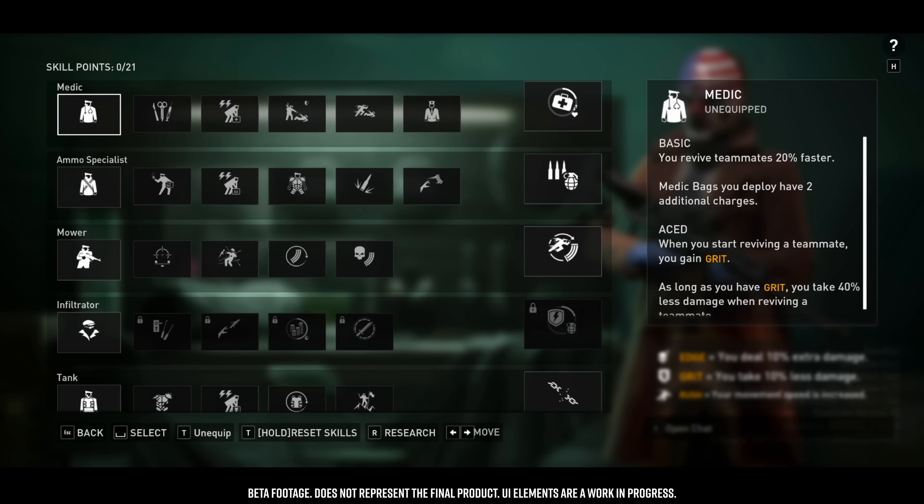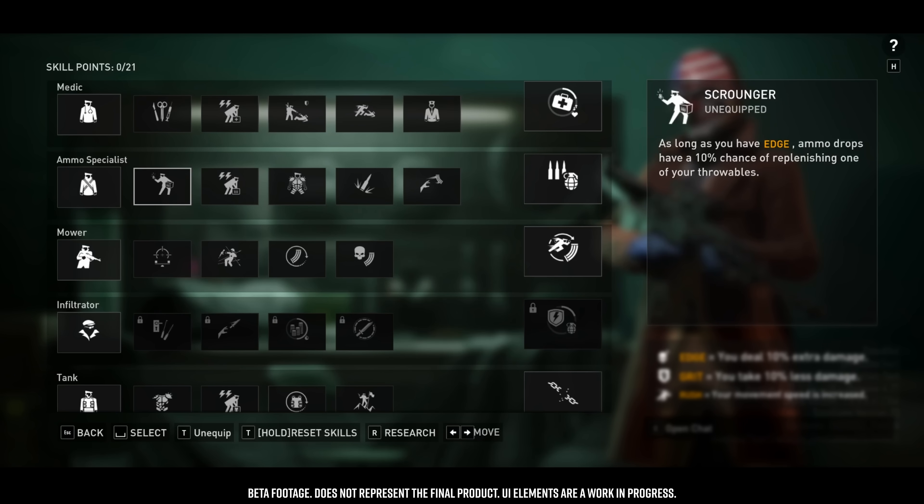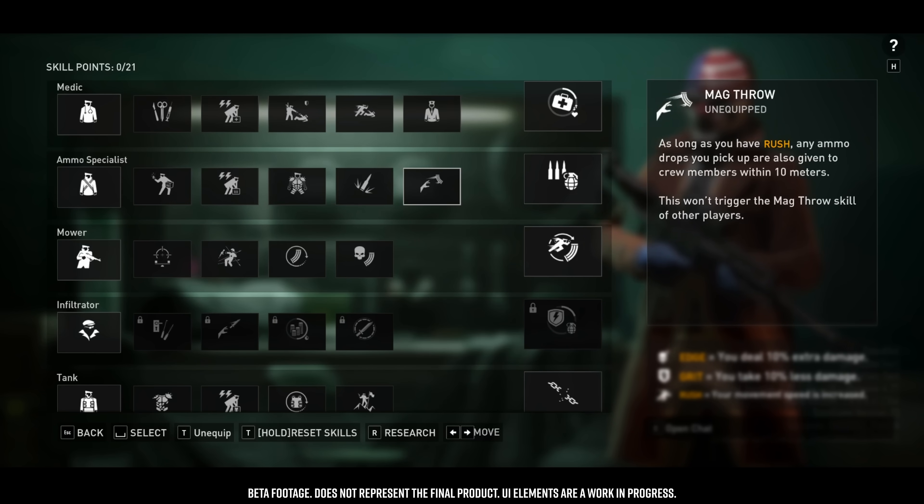With Payday 3, we decided to look at all the parts of Payday 2 and Payday the Heist and see what we felt worked and what didn't work. With skills, we wanted to start with a blank slate. We don't have perk decks or skill trees anymore — we've changed that to skill lines.